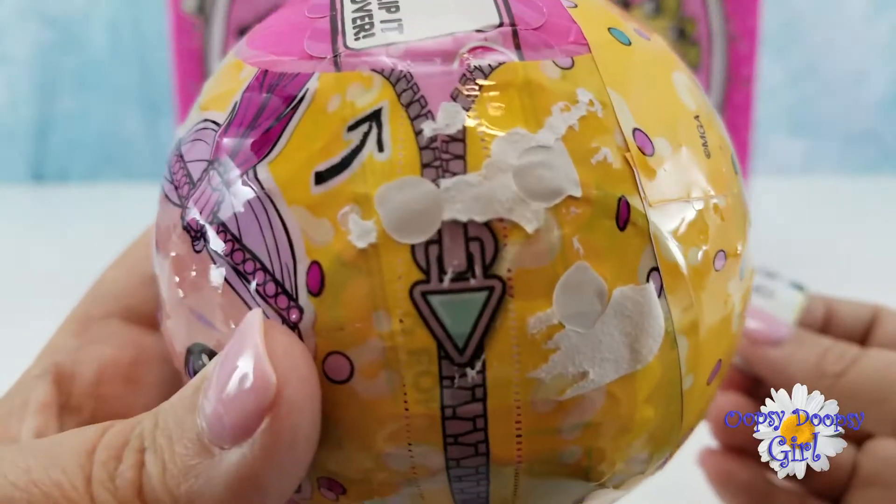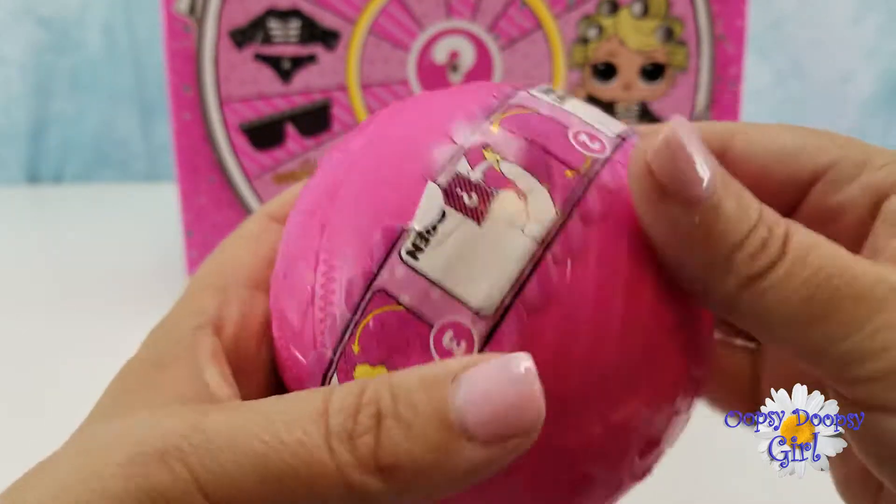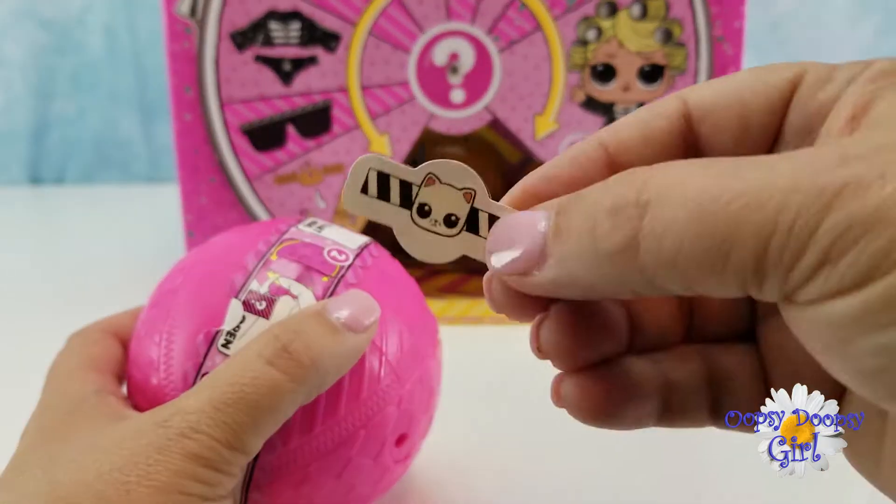Our stickers are truly stuck to the ball. And our third layer. Okay, let's remove our tag here. Oh, there's our ring — a cute little kitty cat.